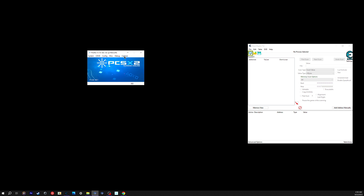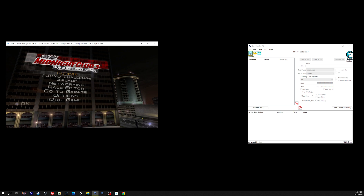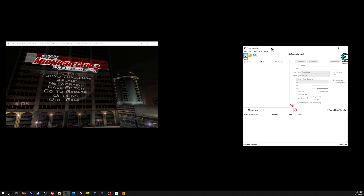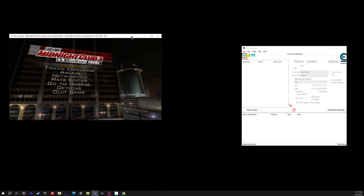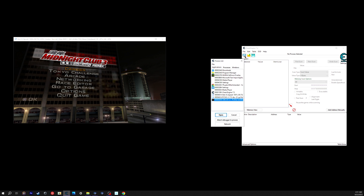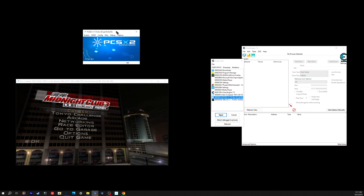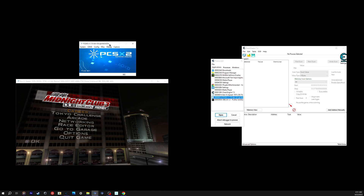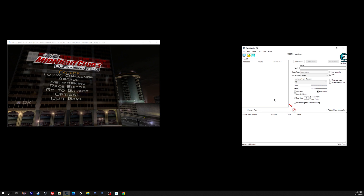Now that we've got ourselves loaded in, for Cheat Engine you want to look for the emulator itself - not the screen but the emulator process. Cheat Engine will already highlight it. Click on that and make sure you select version 1.7.0 or whichever older emulator you have. Click on that, open it up, and now it has some different options.